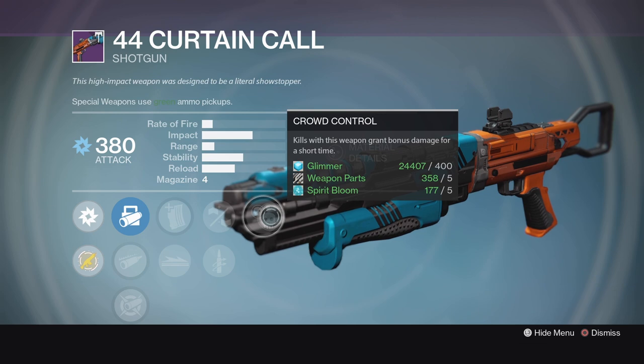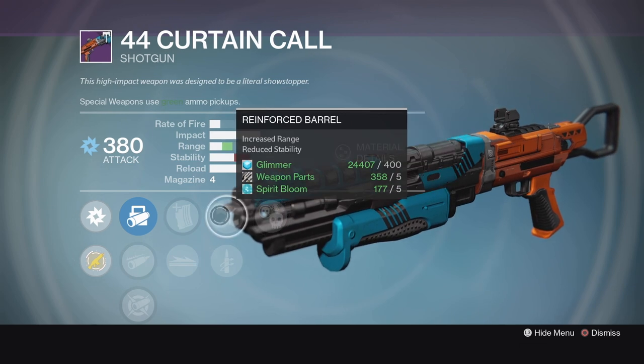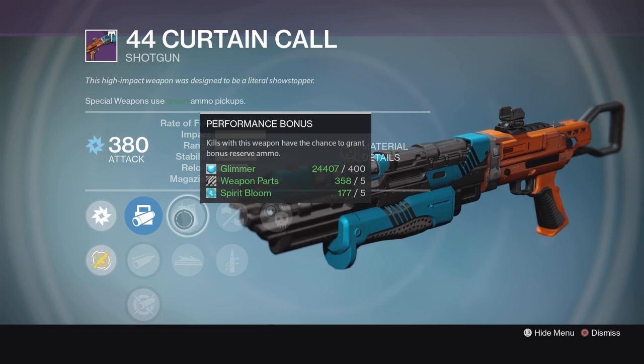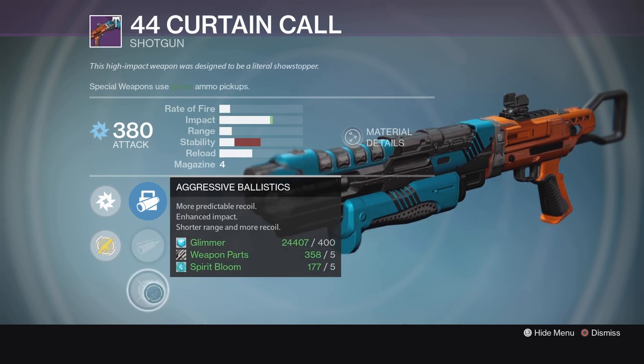Crowd Control is going to give you a little extra damage after you get your first kill. We've got Reinforced Barrel for more range, Quick Draw, Performance Bonus — which is very useful in PvE and PvP right now — Knee Pads, and Aggressive Ballistics for max impact. This is a very nice Curtain Call.